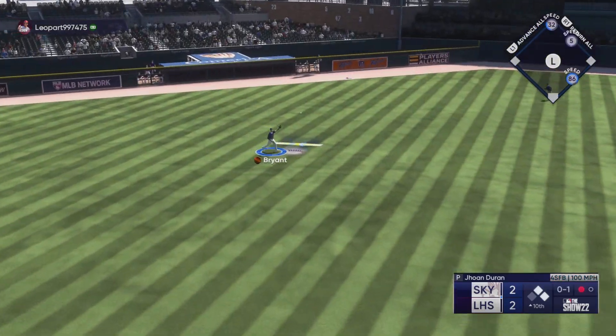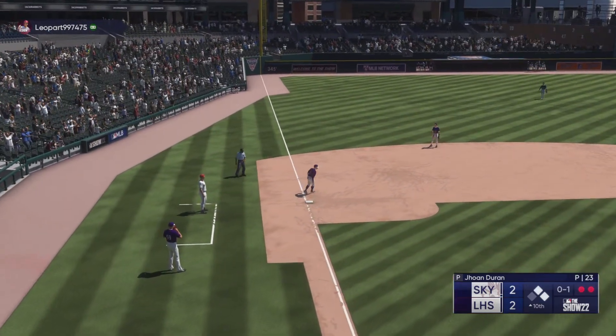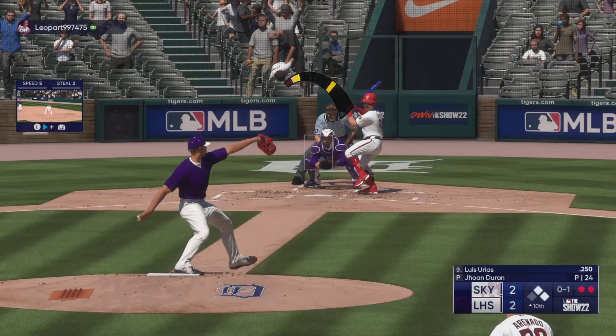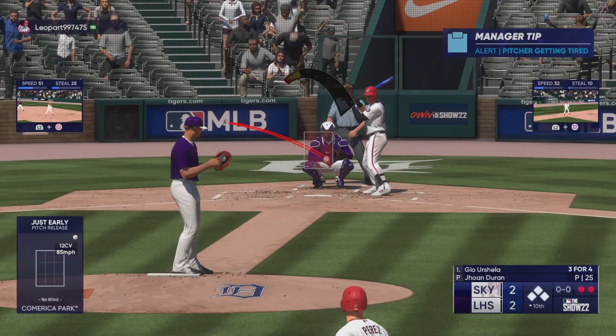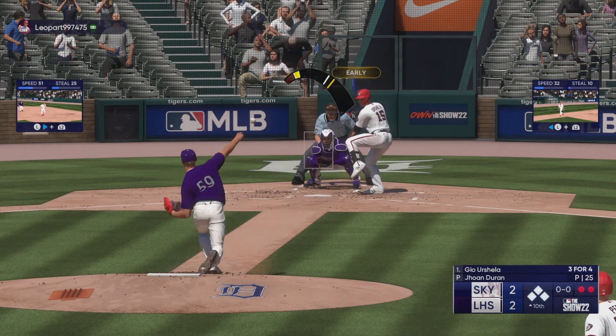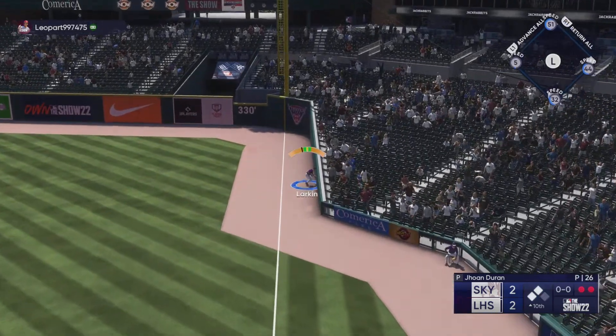In the air to left center. Bryant puts it away. And there's two down. That one gets through — this late in the ball game, things can really slip away in a hurry. The other way — base hit. One run is in.